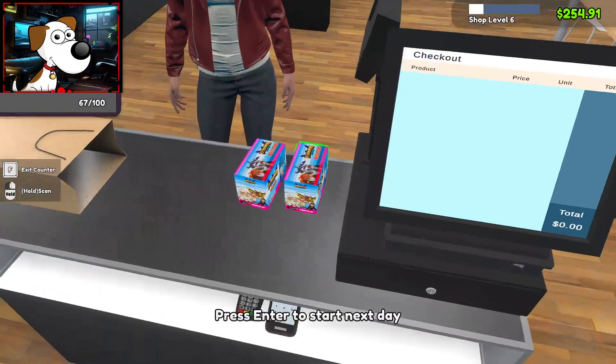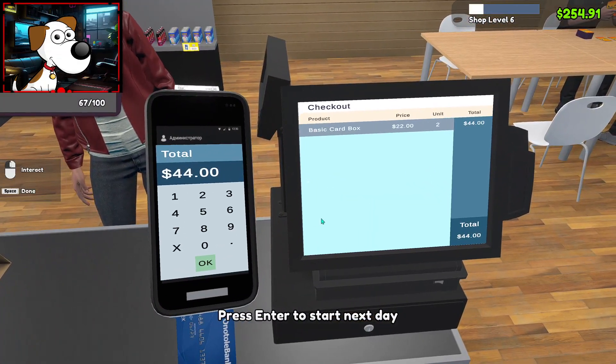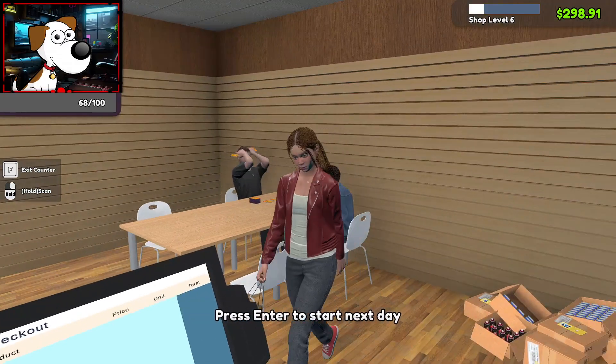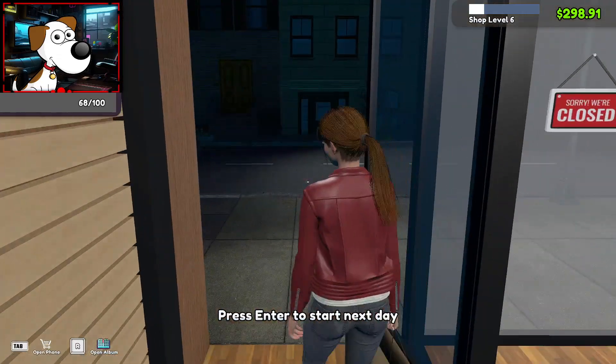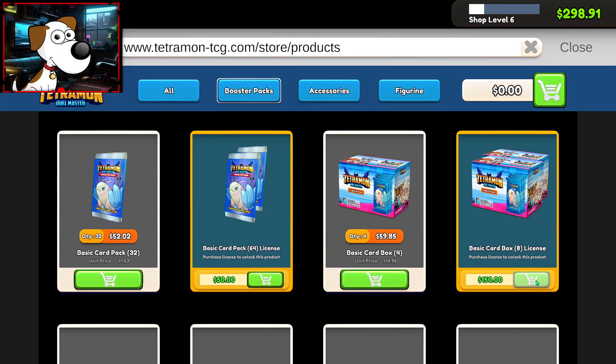Someone's buying two booster boxes — awesome! Thank you, thank you. $44 even is your price. Enjoy the rest of your time at the store. Wait, why does she not want to sit down? Did she go the wrong way? Miss ma'am, the door is right there — it's not that difficult. I just want to know how to buy a license.